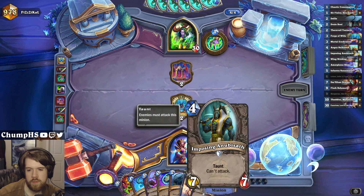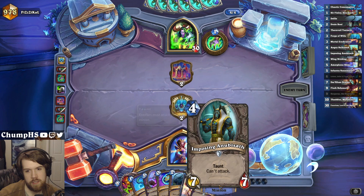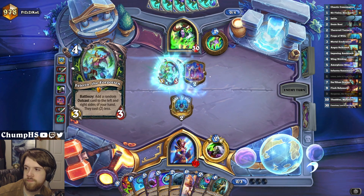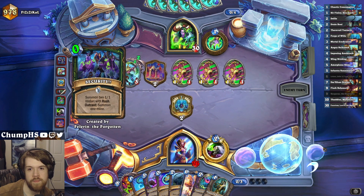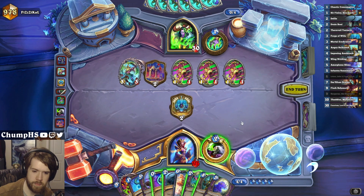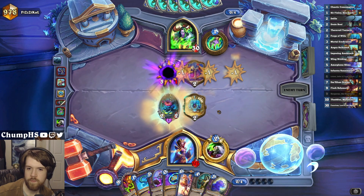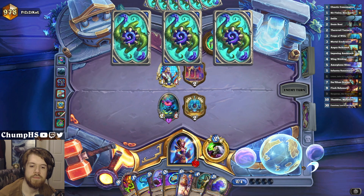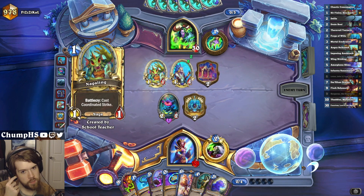I probably just go Anubisath plus Forge next turn - delay Loken by a turn in order to get a 7/7 a turn earlier. Definitely seems appropriate. Looks like we're coining Loken instead. Loken can also draw into Thaddeus for Amorphous Slime, which is pretty good.